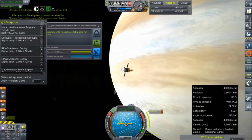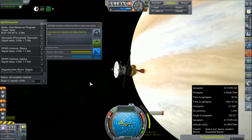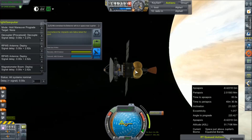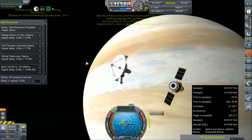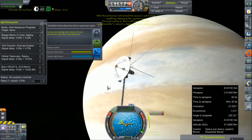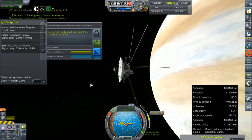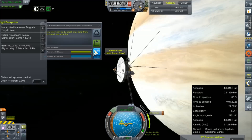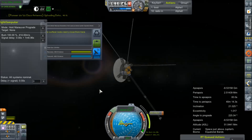I forgot to ullage that engine and everything — wow, thank God that went. Looks like our transfer stage has burned out. We will be jettisoning it shortly — there it goes. Deploying the rest of our scientific equipment. Our 1K thruster should be activating soon. It doesn't say science added — why is it not adding science? That engine is active.